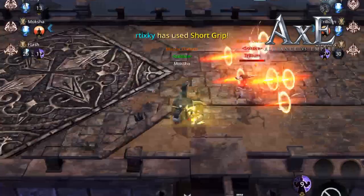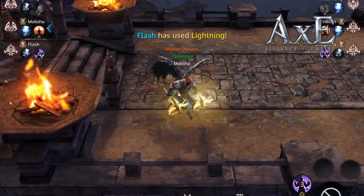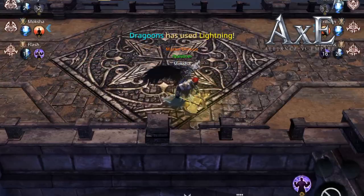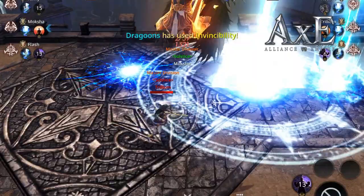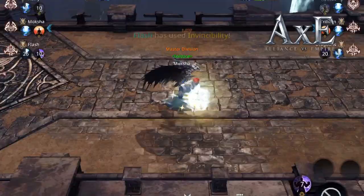Right here Moksha is running around trying to bait out some skills and waiting on his own skills to come back up so he can go in safely — stun, do some damage, then get back out. Unfortunately for him, Trillium is quite strong with much more CP, so it's a tough fight.